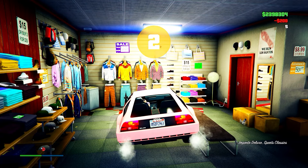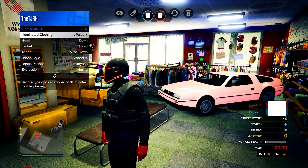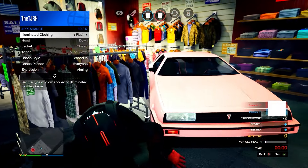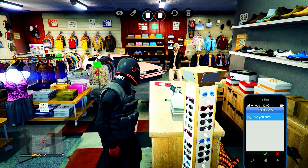In the job, get out of your car, open your interaction menu, and head down to Appearance. Go to Illuminated Clothing and spam right on the d-pad for 20 seconds. After that, quit the job using your phone.